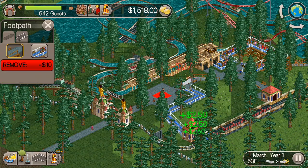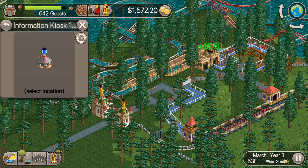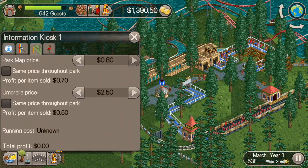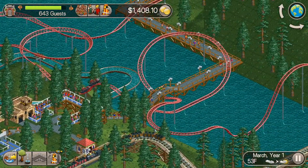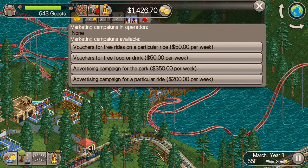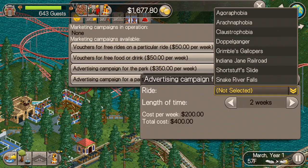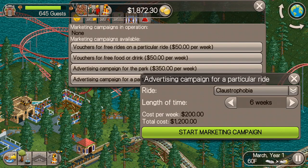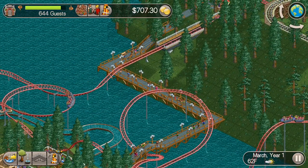They don't have any shops or stalls at all, so I'm going to have to put food and drinks and restrooms all over the park, which is pretty much what we end up doing for today's episode. I'll build one ride today. Another thing I'm going to do is put an advertising campaign for Claustrophobia, so that'll get us some good guests coming in right at the start here. We'll do that with the initial cash that we have.